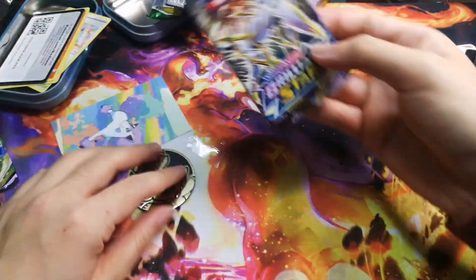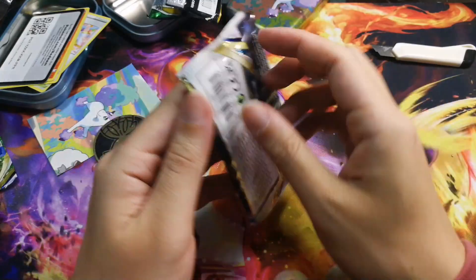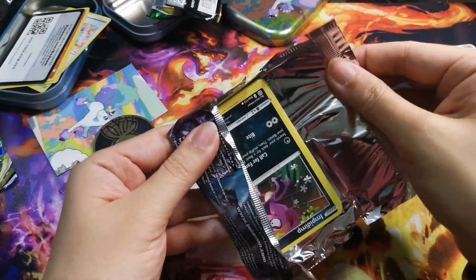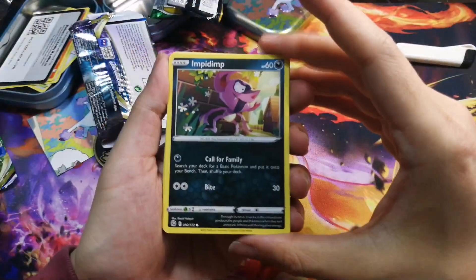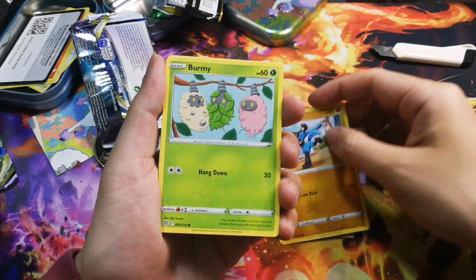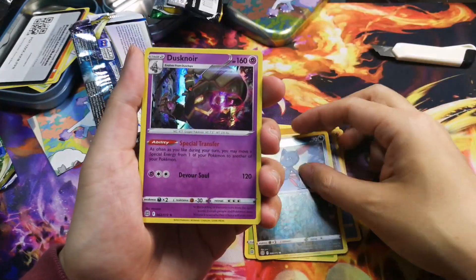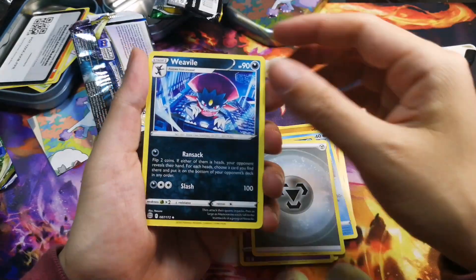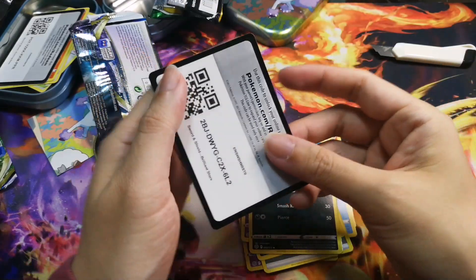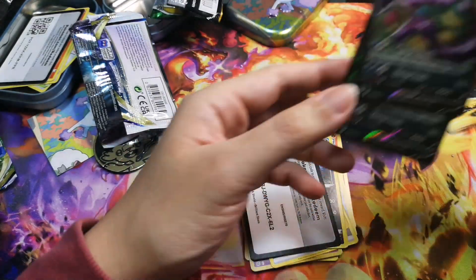Last pack magic — Brilliant Stars, let's get ripping! From the final pack: Impidimp, Magmar, Riolu, Burmy, Staryu, Sneasel, Dustox, Snorunt, energy, Wormadam, Morgrem, and a code card.